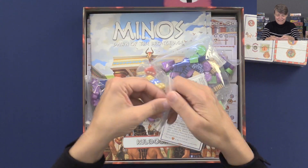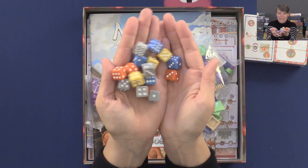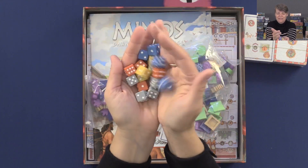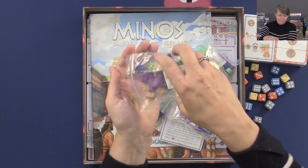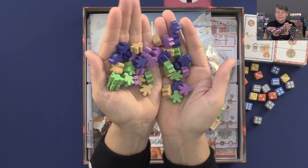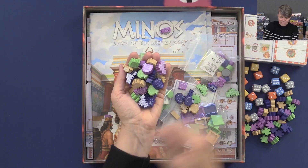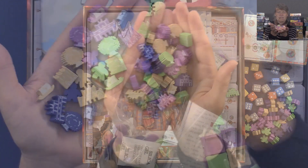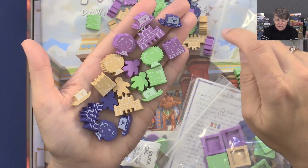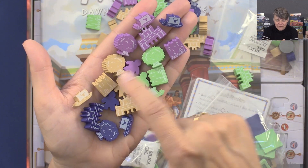Then we have dice. This is a dice worker placement game. Some kind of standard dice, but they are heavy. So we have these meeples — nice wooden meeples. And then these different types of wooden elements: a little ship, two types of buildings, trees, and the wooden meeples.